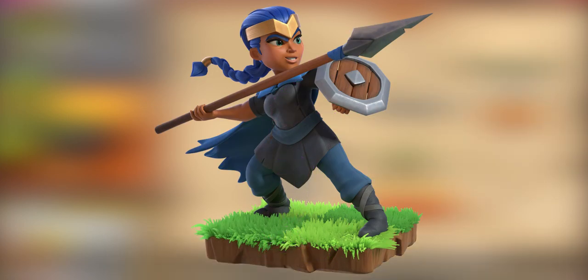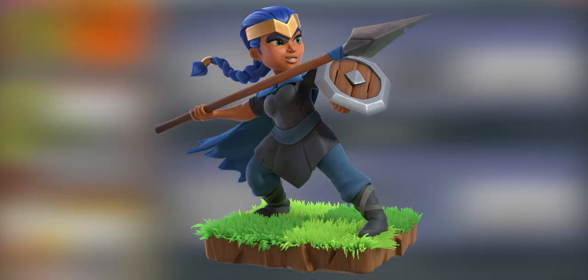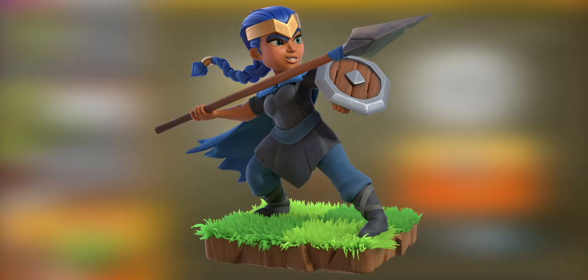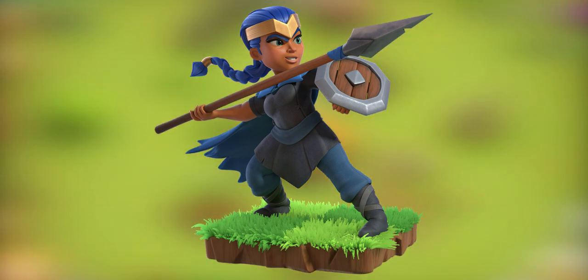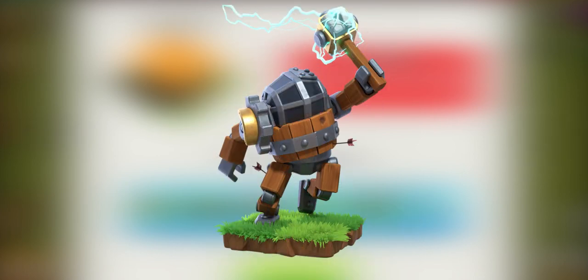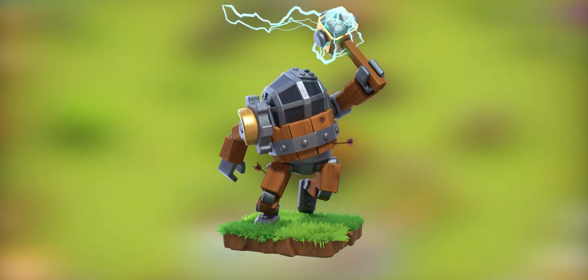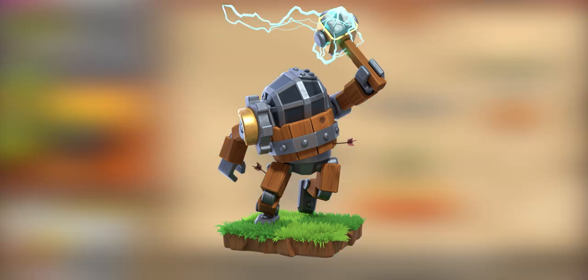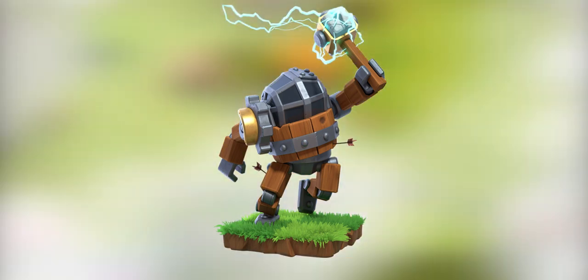The Royal Champion — over the wall and at them. The royal champion is only afraid of four things, and the enemy isn't one of them. She attacks with her spear at short range and throws her shield to take down defenses once her seeking shield ability is unlocked. The Battle Machine — the master builder's prize invention smashes enemy buildings to bits. Unlock the electric hammer ability to give opponents a real pounding.